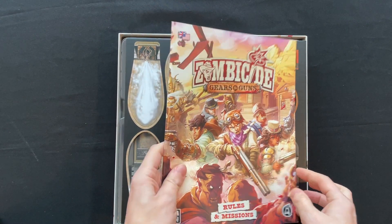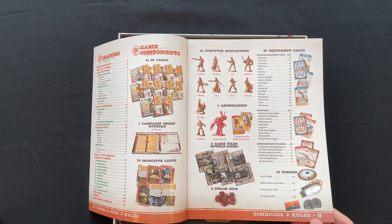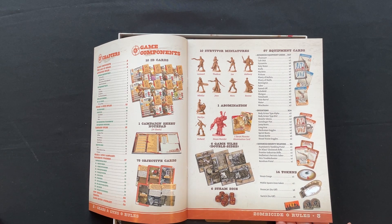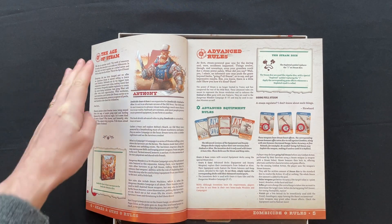Let's take a quick look through the rules. So we've got 10 ID cards, 1 campaign sheet slash notepad with 24 sheets, 78 objective cards, 10 survivor miniatures, 1 Abomination, 6 double-sided game tiles, 16 dice, 14 tokens, and 87 equipment cards.